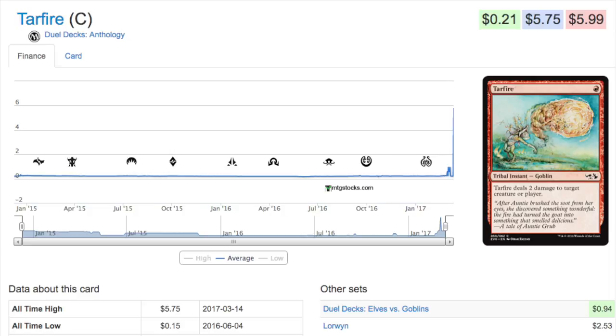Hey guys, today we are going to take a look at Tar Fire. This card is actually seeing play and I will go over the deck that it is seeing play in — it has done extremely well. Tar Fire was 15 cents just half a month ago and now it is $5.75 for the Anthologies one. The Lorwyn original is just above two dollars, but the Anthologies version is the least common, so this would probably be the 'pimpest' non-foil version.